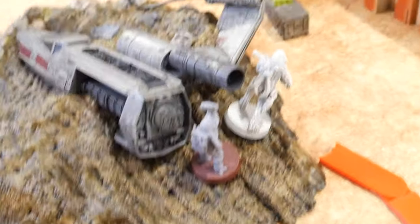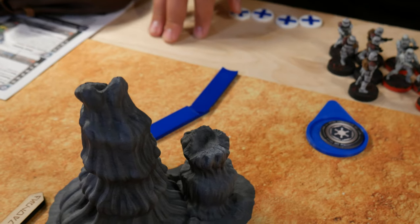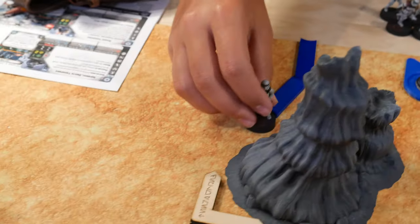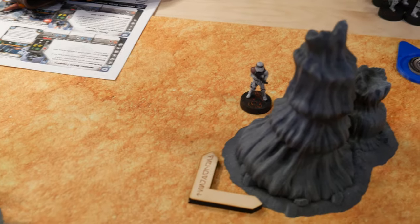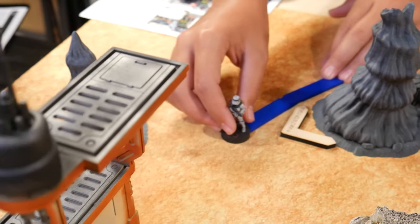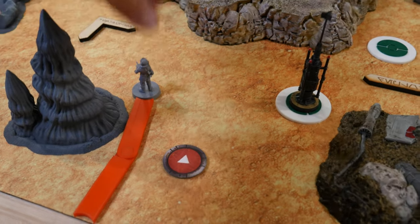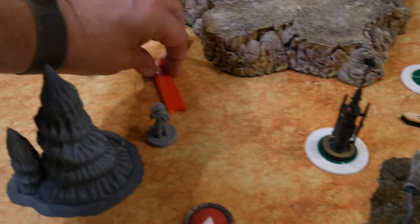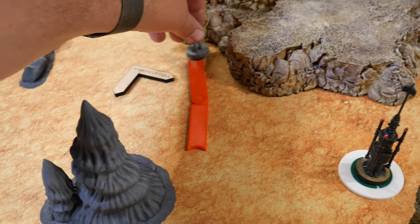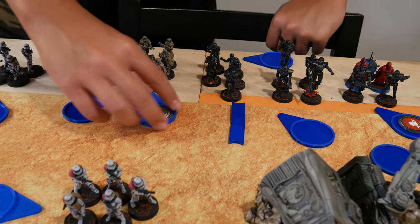Then take a single shot at the Stormtroopers over there — nothing. Drew a token, got Core. The brown squad is going to move onto the board and then take a second move out of the deployment zone. I'm going to deploy one of several Rebel Trooper squads — move and then take a second move over to here, getting two dodges in the process.